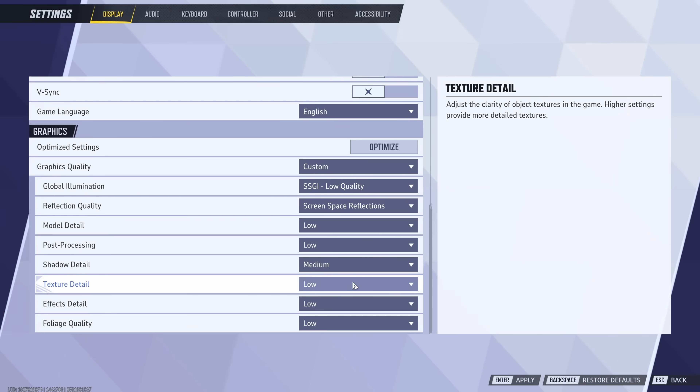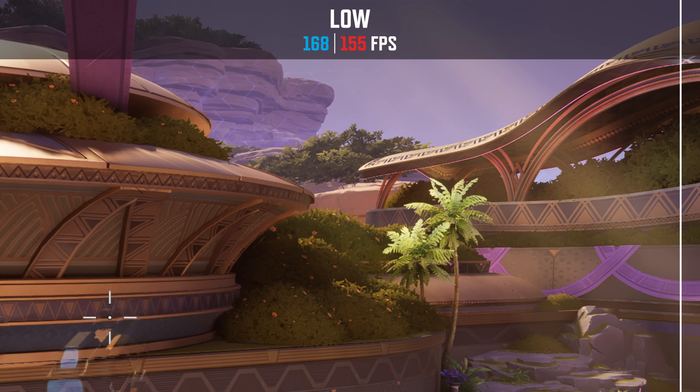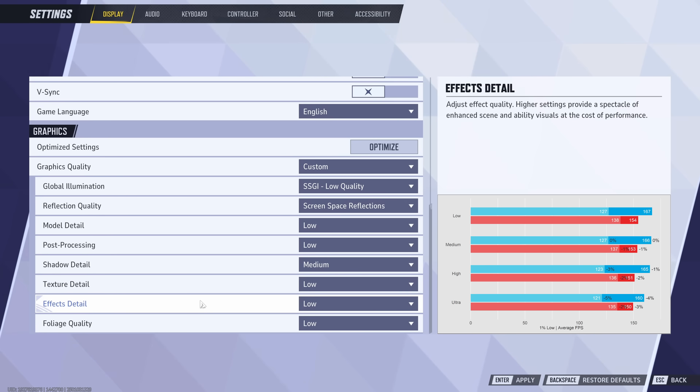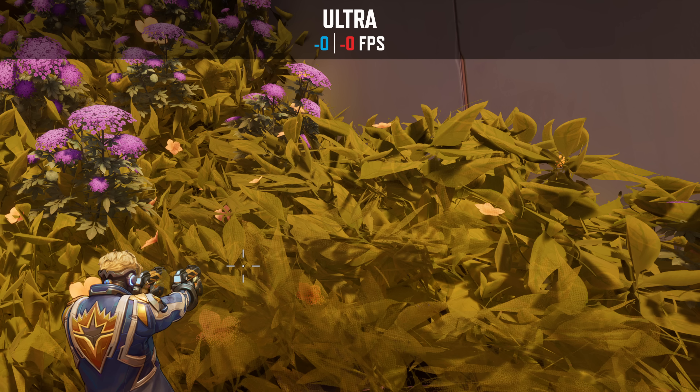For texture detail, I wasn't able to find a significant reduction in performance when increasing this setting, nor any visual differences on near or far objects. Because Marvel Rivals has a cartoony art style, texture detail doesn't seem to meaningfully affect textures — just leave it on low. For effect detail, there is a slight but measurable performance reduction from low to ultra. In a competitive game, leave effects on the lowest preset so the scene is easier to follow. For foliage quality, I found no significant performance difference and couldn't identify how it visually affects foliage, so leave it on low as well.